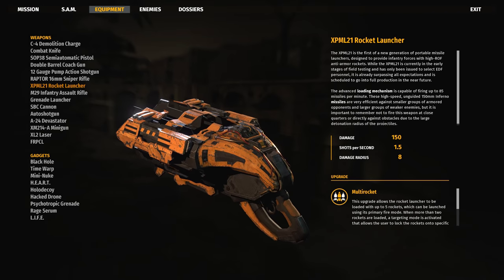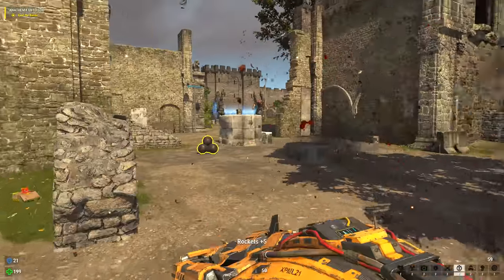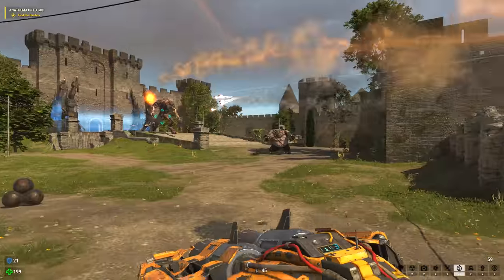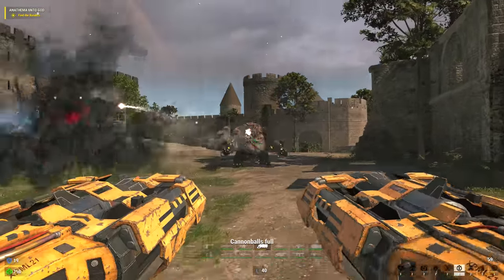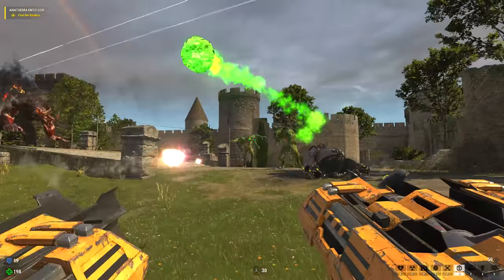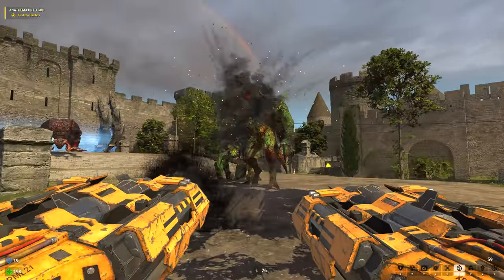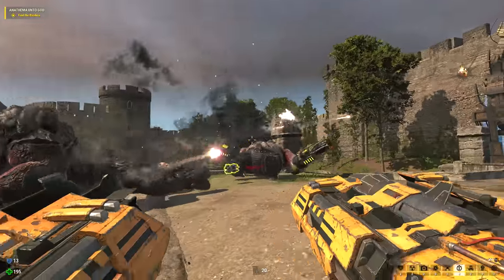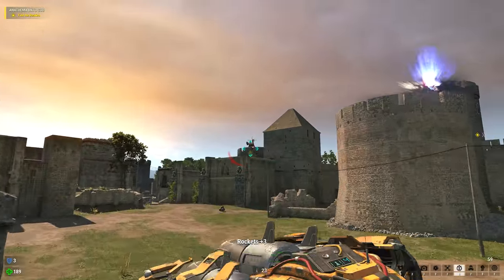Next, the XP-ML-21 rocket launcher with the multi-rocket add-on. This can be used to splash damage groups of enemies by aiming toward the ground where they're about to be, or if you didn't grow up playing Quake, you can also just have the rockets lock on for you. The XP-ML-21 gets a death quote evaluation of 'Go ahead, make my day' out of 10.